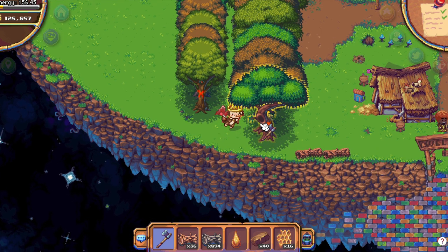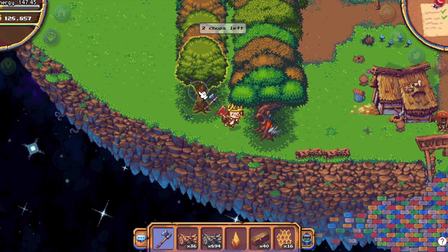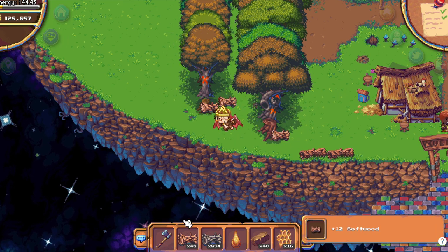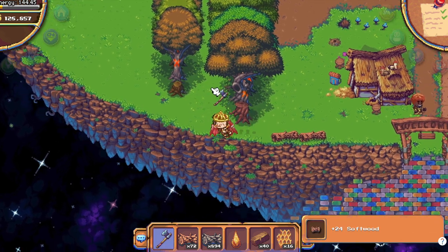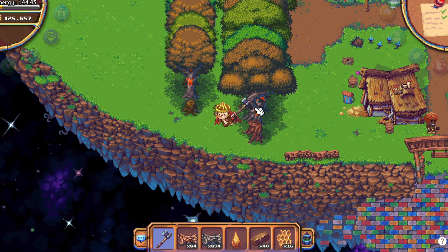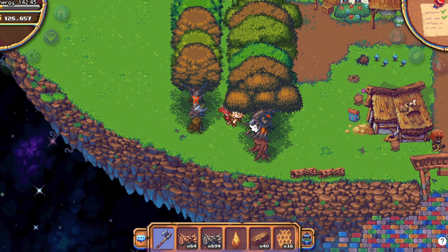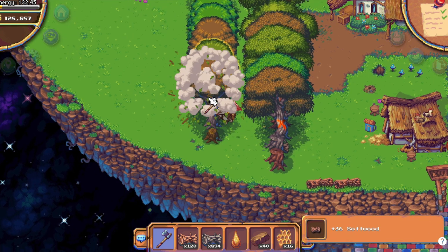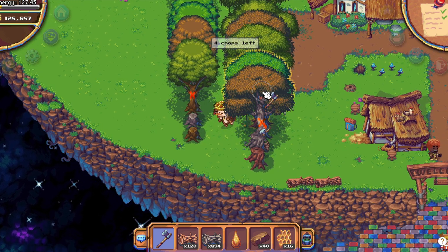I suggest you cut two at a time like this, because you need six chops for each tree. If you chop a tree too fast there is a small bug — I don't know if they fixed it — the game will take your energy. It's one energy per chop but it won't count the chop, so you just waste energy. You can cut them like this on lateral. That's why I put two rows here.